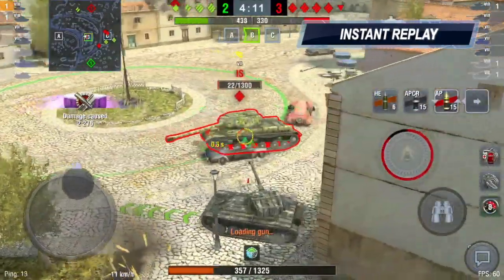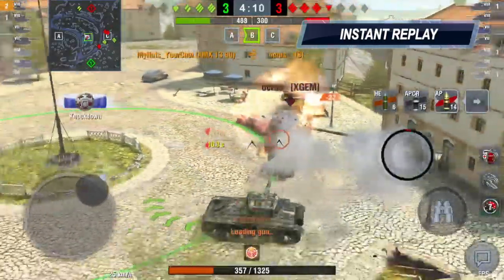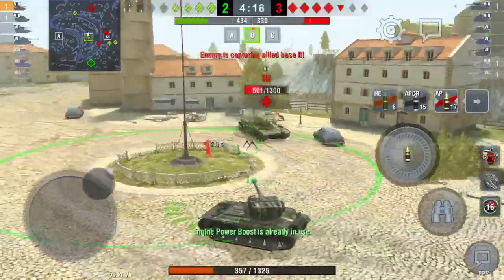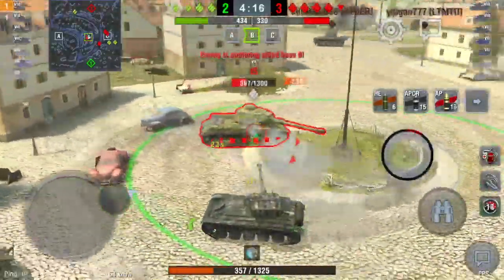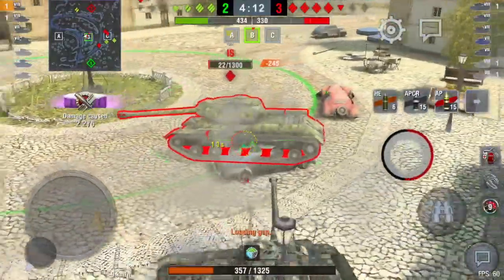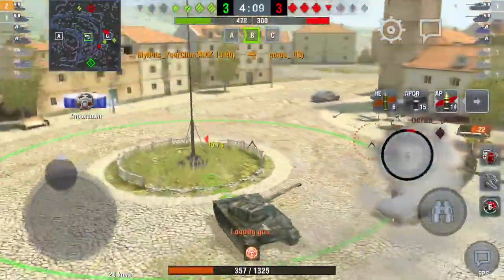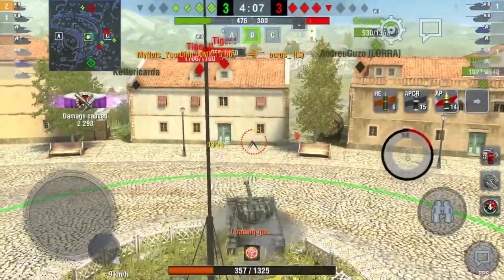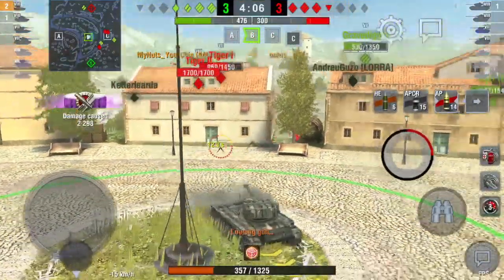You can see here in this instant replay just how good this tank is in an ambush scenario — the circle of death, a brawl where you can dictate terms. The IS is really trying to get that last shot into me but always struggling against the speed and versatility of this tank. You saw just how difficult it is to hit, even at close range, because it is a very small target — always keep that in mind.